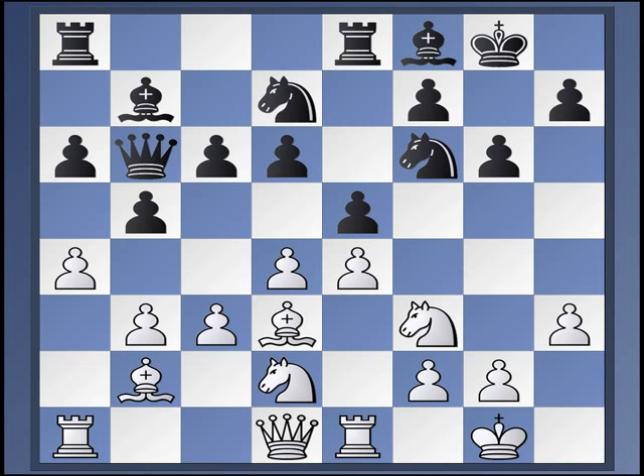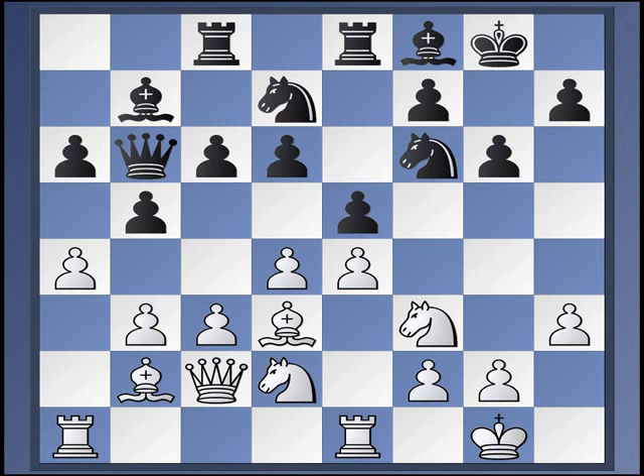Well, let's see. Queen C2. Rook A to C8. Okay, on this, then C4. And White seems to be doing well. For instance, if Bishop G7, this is helpful to White because now there's no eye on the B4 square. So takes, takes. B4.